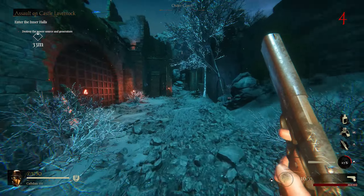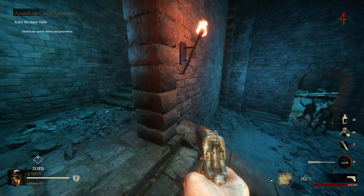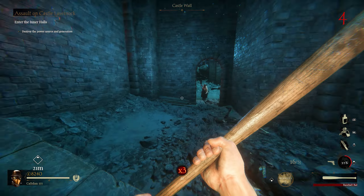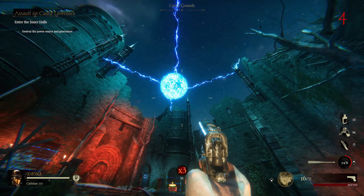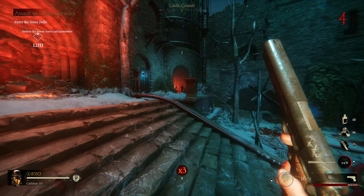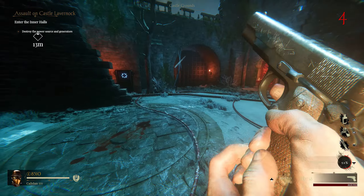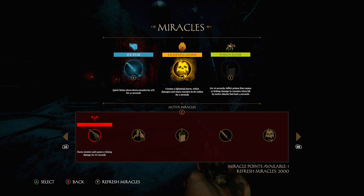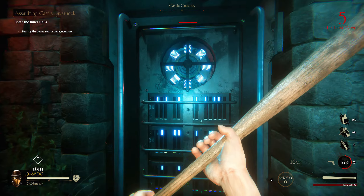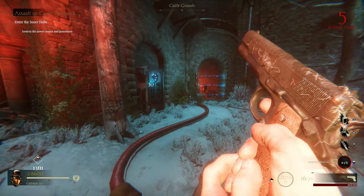I want to do a future video covering all the hardcore easter eggs, get the special mask, and try out the God Killer wonder weapon. With triple points active we're making a lot of money right now. This whole area looks like Der Eisendrache — not that I'm complaining, DE is goated. That aim assist just snapped without me even moving the thumbstick — and of course he died because of it.